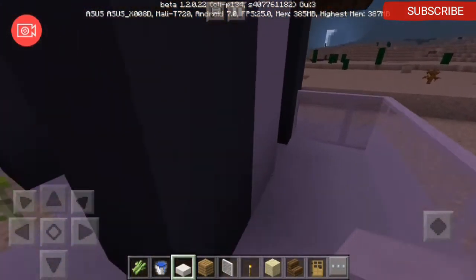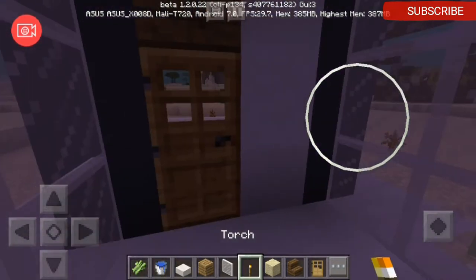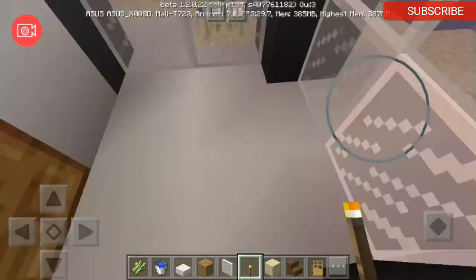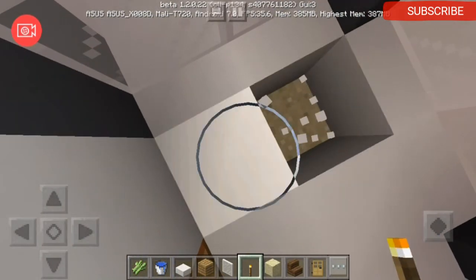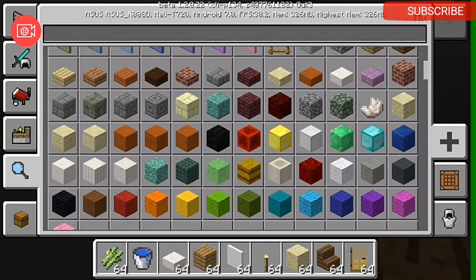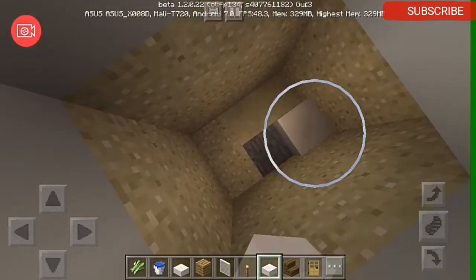And that's the outside of this house. Now let's go inside. Put some torches here, and we're just going to dig the quartz slab.